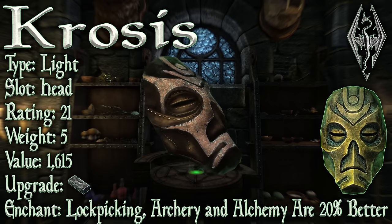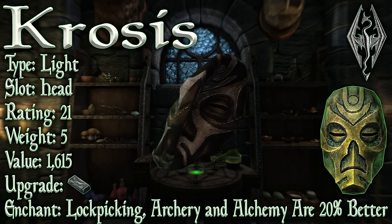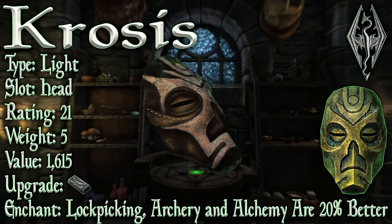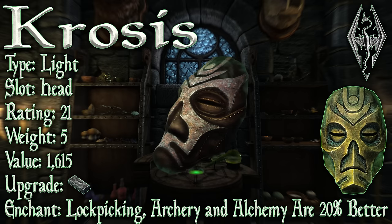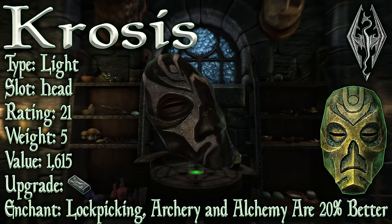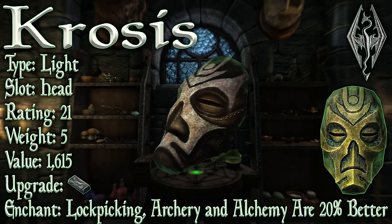Krosus is a light armour headpiece; its slot is of course the head. It has a base armour rating of 21, a weight of 5, and a value of 1615. It can be upgraded with an iron ingot, however it is required that you have the Daedric Smithing perk to upgrade it. Its enchantment: lockpicking, archery, and alchemy are 20% better.